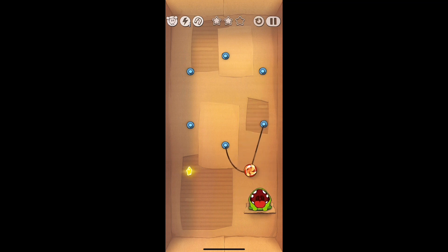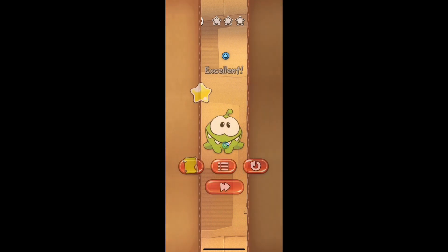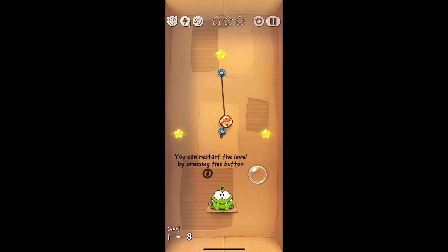After getting the first star, you cut the top right corner. Then there are two strings — you're going to cut the bottom right corner, and then there should just be the bottom one for the candy. Let it swing and get both of the stars, and then you could use the momentum to get into Omnom's mouth.